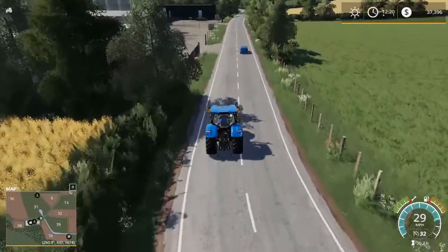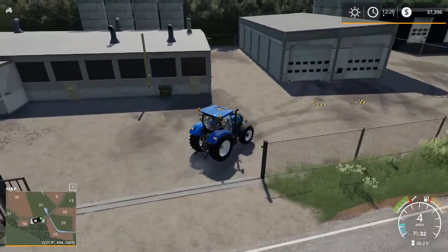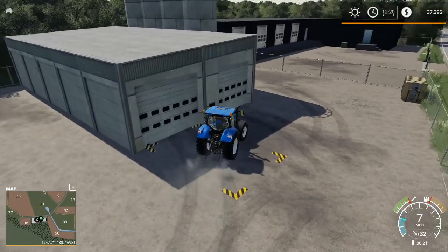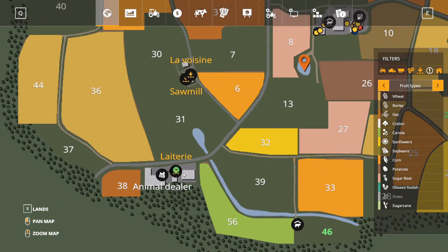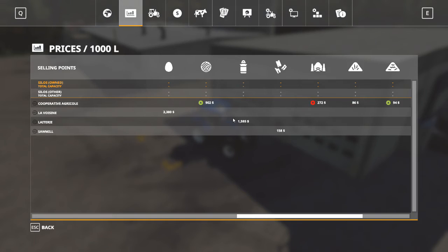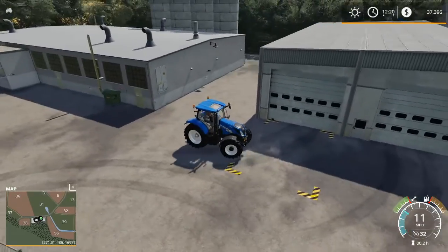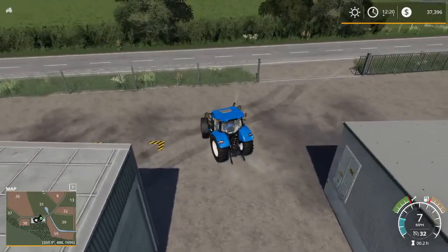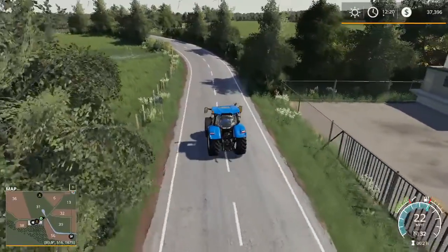Down here we've got our animal dealer and another one of our sell points. If you're buying animals, you go next door — the tip end is right here. This is the Laiterie, which is purchasing milk, so this must be the dairy. You purchase your animals right next door. This map definitely favors cows, though pigs are also an option.